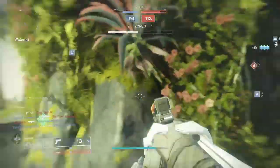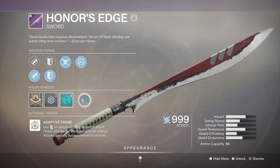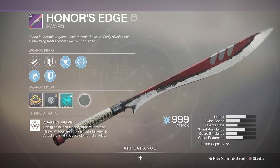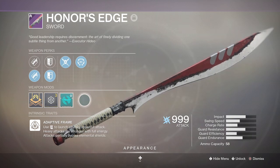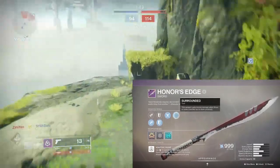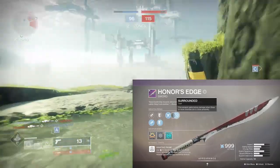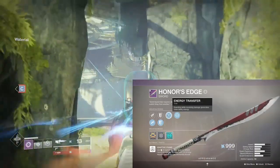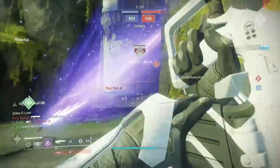This is the last faction weapon on the list — Honor's Edge, the New Monarchy adaptive frame sword. This could potentially be the only sword in the actual loot pool for end game content outside of exotics come the fall DLC. It doesn't come with the somewhat overpowered Whirlwind Blade, but it does have Surrounded for a straight-up damage boost, as well as perks to disorient enemies and guarding benefits.